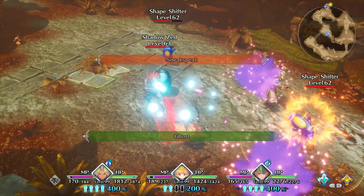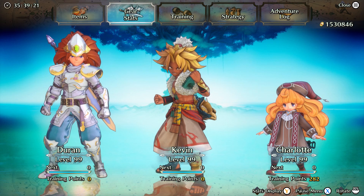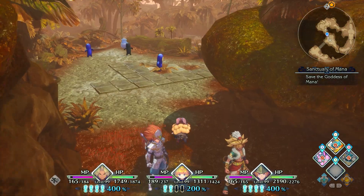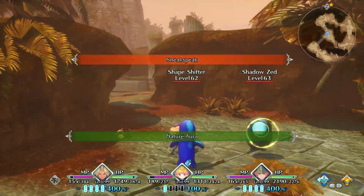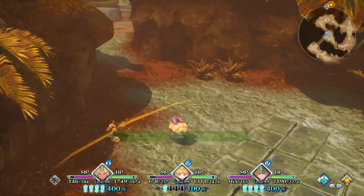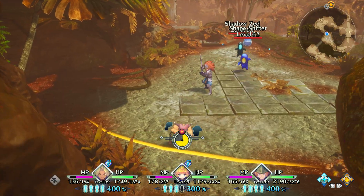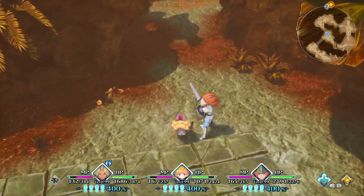In the live demo — equipping the cactus soul skill and checking out the class strike. It's single target; you're not going to hit anybody else. Testing the debuff: without debuff the damage is 114, and with the debuff applied the damage goes up. The class strike is purely single target.